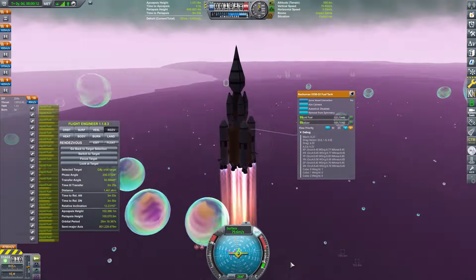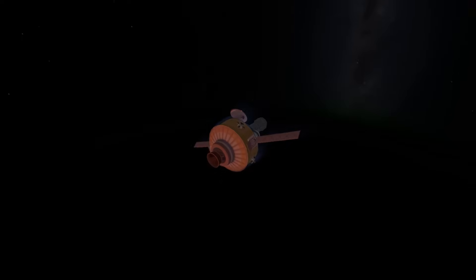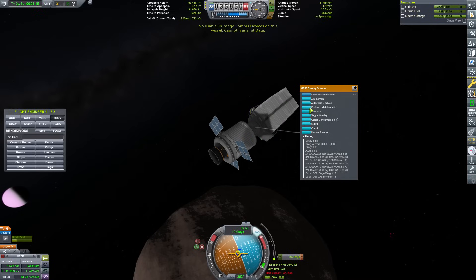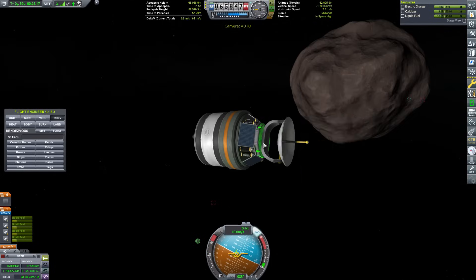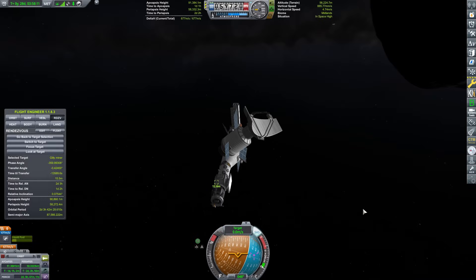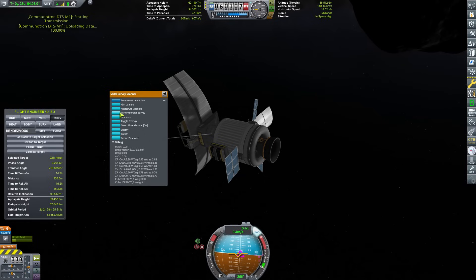The next launch is a rideshare mission. Onboard are 3 new communication satellites to improve communications around Eve, a Gilly scanning satellite to find a good ore mining site, and some extra fuel to get the Mosquito to Gilly. Getting the scanner to work was a real hassle — after getting into orbit I noticed I accidentally removed the antenna in the VAB and it could not transmit data. To solve that I used the old Eve relay's remaining fuel to put it into orbit of Gilly. The scanner apparently needed an actual antenna instead of only a comm link, so I flew the Mosquito to Gilly orbit, did a rendezvous, and had a Kerbal on the base attach an antenna to the satellite. Then it still didn't work because it did not have enough electricity, so I transferred one of the base's batteries, and then it finally, finally worked.